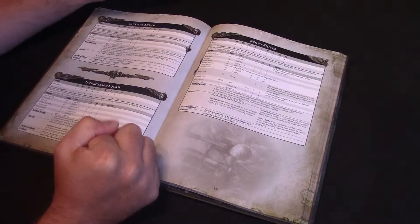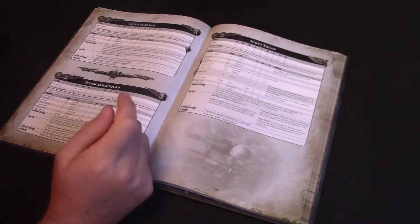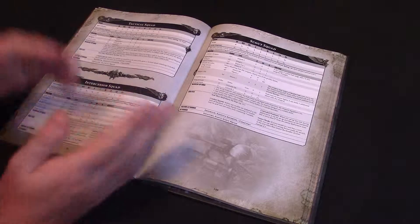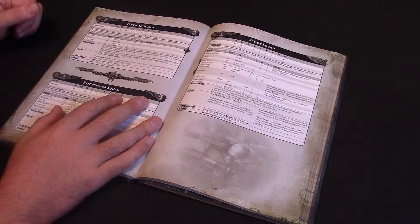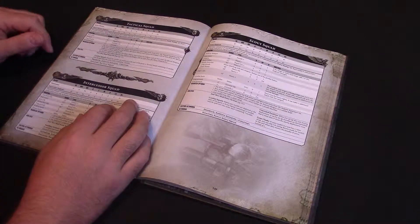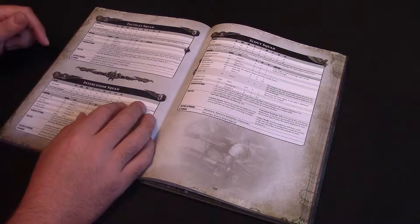Apart from that they are exactly the same - Weapon Skill and Ballistic Skill 3+, whereas obviously they were 4+ before. You get one sergeant and four marines; you can have an additional five marines. Everyone's armed with a bolt gun, bolt pistol, frag and crack grenades, so in every way it's very similar. They have And They Shall Know No Fear, and they also have Combat Squads so you can still split them - before they're deployed as well, so it's exactly as it worked before.